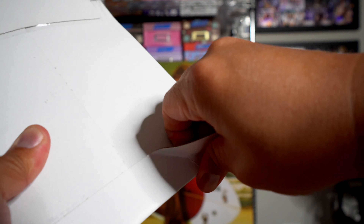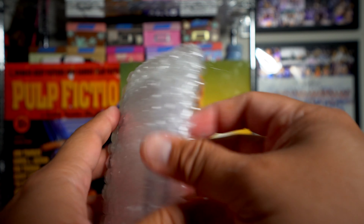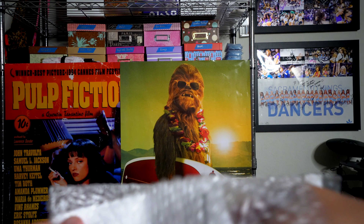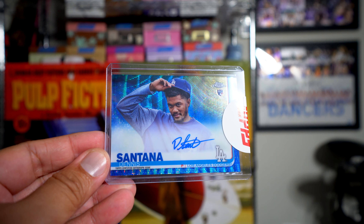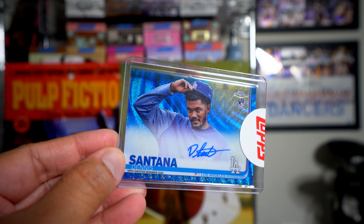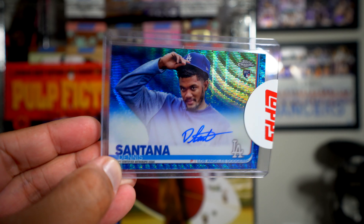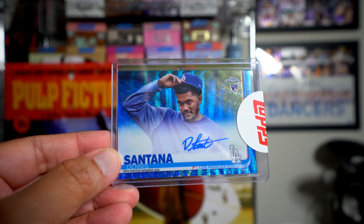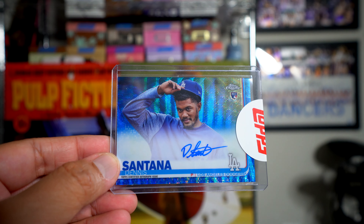This final package is from Topps — a redemption I got. I don't remember which one it is because the bad thing about redemptions is you never know what they're going to be, especially if you send a bunch of them in. Oh, this is from Topps Chrome and it's a blue Dennis Santana. The Dodgers — of course the Dodgers got eliminated in embarrassing fashion yesterday. Clayton Kershaw especially, man — choke job. Anyways, Dennis Santana, this is out of 150, the blue wave, on-card autograph. I got this from one of my Chrome boxes; I forgot I had a redemption for him and he got it sent to me, so that's pretty cool.